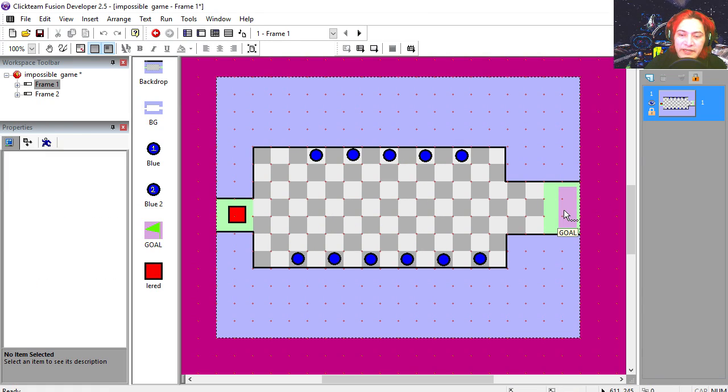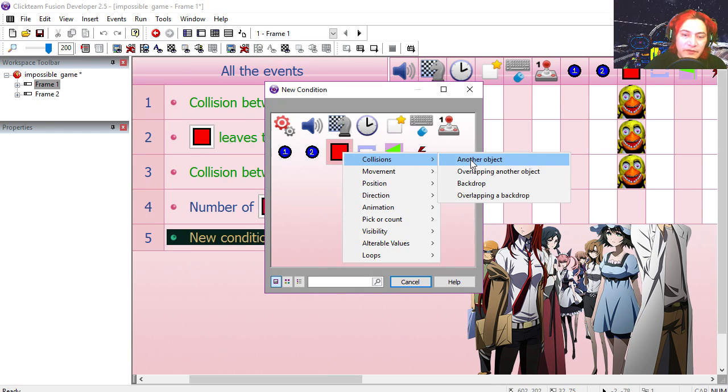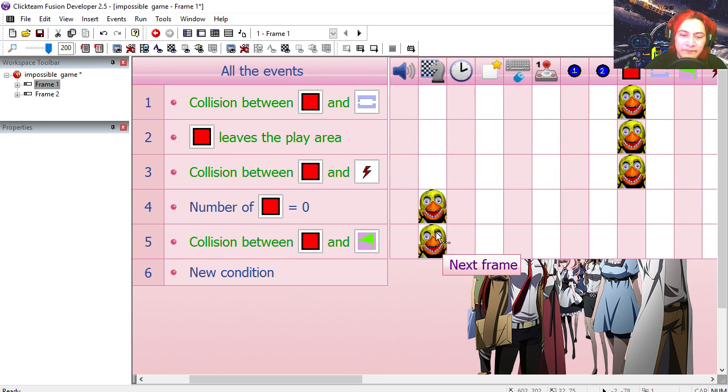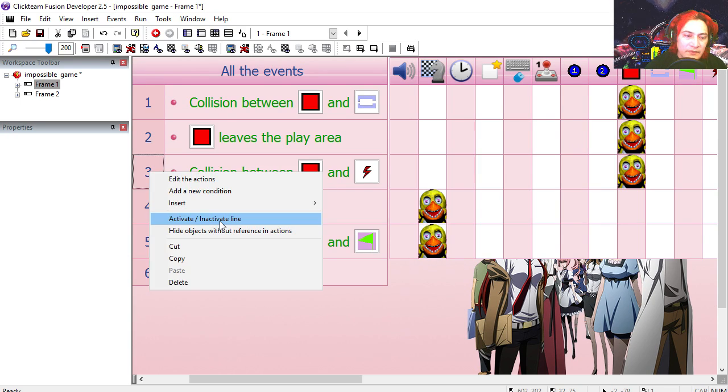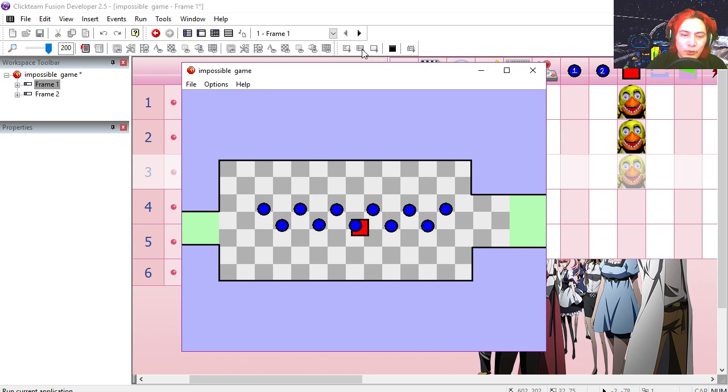Here is our exit: if we touch this we get to go to the next level. So if the red object collides with the gold, then we go to the next frame. Now I'm going to disable the collision with the enemies for now — deactivate this line. We can test our game — oh, you can't touch me! And here we are in level two.